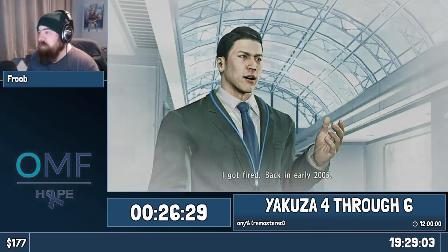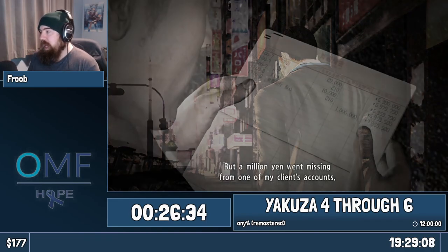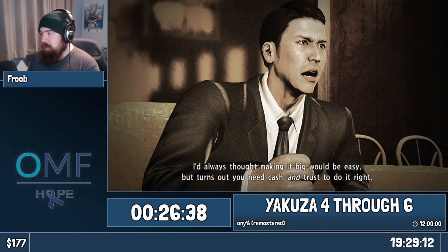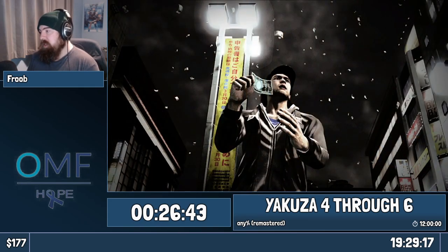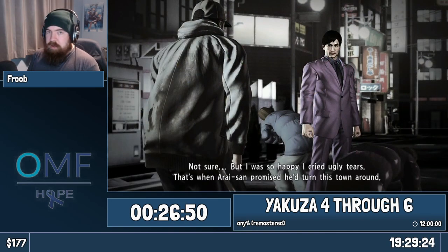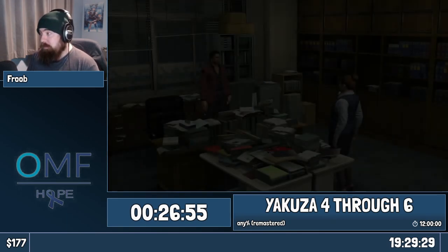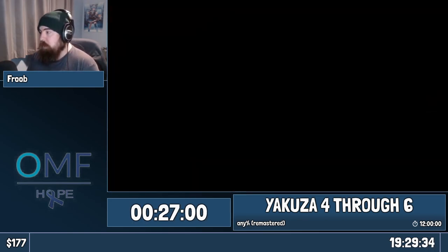Once again, voice cutscenes. We get Akiyama's backstory: he used to be a part of Toto Bank as an accountant, and somebody basically embezzled and pinned it on him. It got him fired from his job. This is actually one of the scenes from the ending of Yakuza 1 — when the Millennium Tower exploded, the money flew out, and Akiyama was lucky enough to get enough of it. With his knowledge of finance, he was able to reinvest and build up a very, very large fortune.